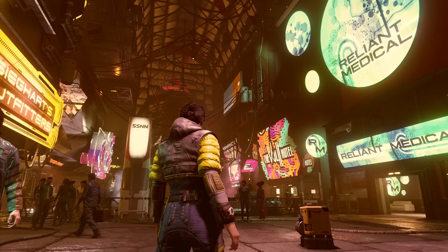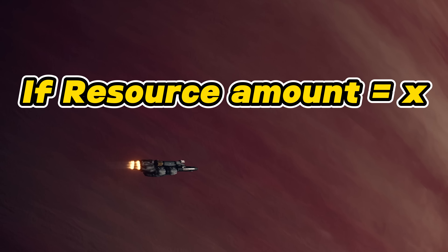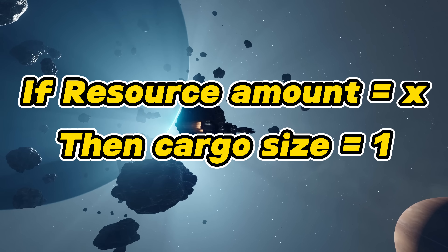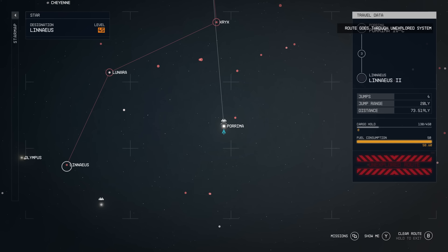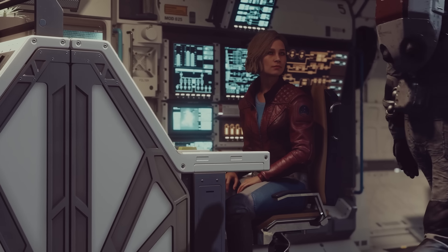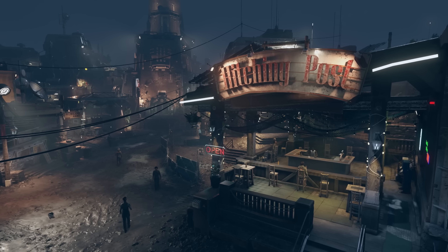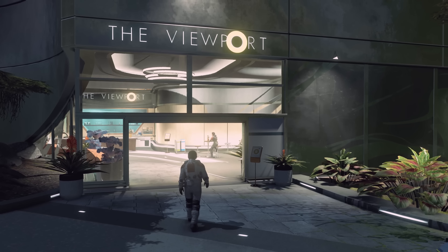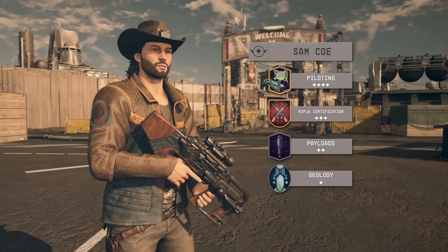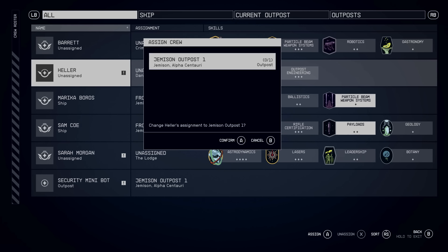Production per minute feeds into cargo — a set amount of resources produced equals one cargo unit — which ties back to the trade links you can create between outposts, allowing you to ship cargo to the next. The crew stat simply reflects how many crew members you have assigned to that outpost. Through your journeys in the settled systems you'll find people available to hire, each with their own unique skill set that can relate back to your outposts. When assigning companions, clicking on them brings up a list of current outposts available for placement.